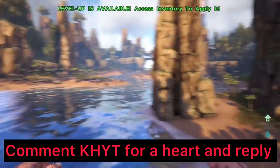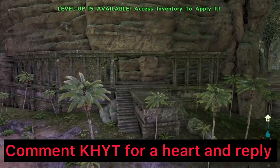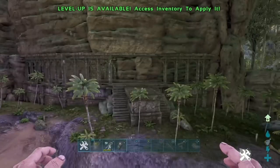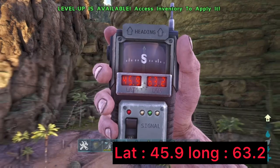Welcome back to another video. Today I'm going to show you how you can mesh most of the center map, if not the whole center map, if you avoid all the routes. The coordinates for this are 45.9 and 63.2, and this is the location on the map right here.